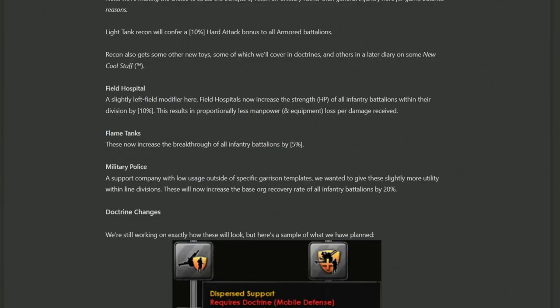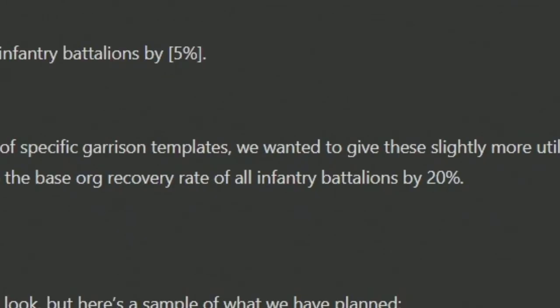Lastly among support company changes, there's Military Police, which got somewhat sidelined after La Resistance reworked how resistance works — you could just use spies to reduce resistance, making Military Police in garrison templates feel unnecessary. To make them more viable, they're now going to increase the base org recovery rate of all infantry battalions by 20%. On contentious front lines that see a lot of retreating and re-engaging — like the Soviets constantly getting pushed back — Military Police could be an interesting choice. A 20% base org recovery rate seems pretty good.